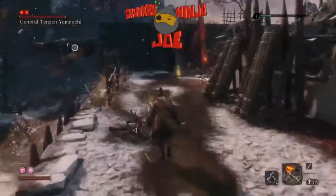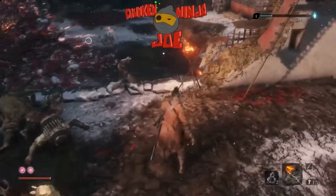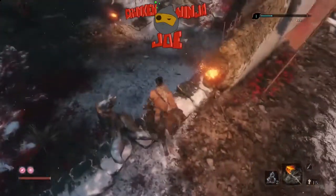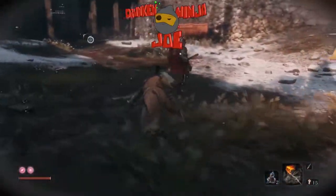I aggroed him but I'm not trying to fight him yet — I want that free hit. Now that his boys are out of the way, just be sneaky and come up in his blind spot.